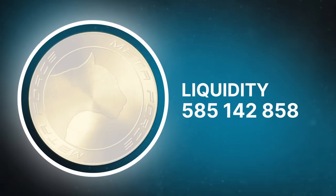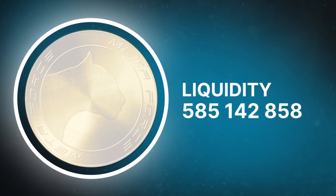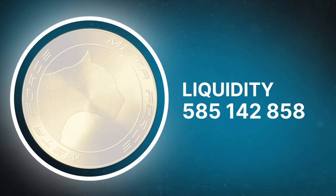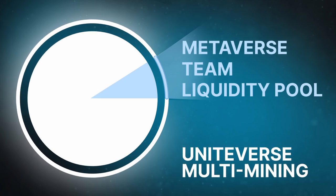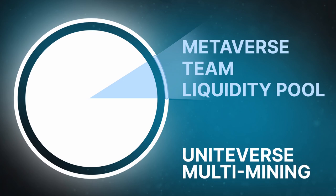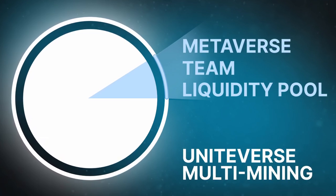The maximum amount of Force Coin is 585,142,858 coins. The majority of it will be directed to the Uniteverse program. The remaining allocations will include the liquidity pool, Metaverse development funding, team remuneration, and liquidity listing.